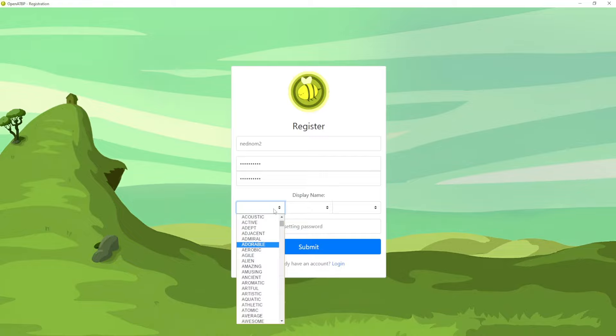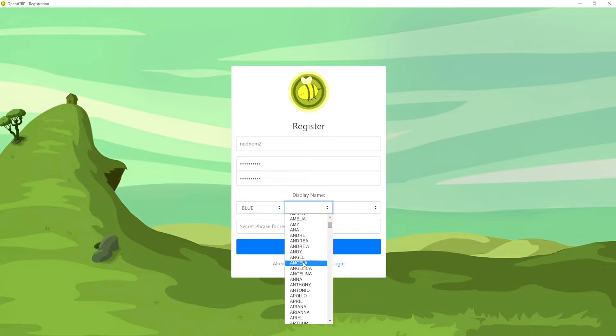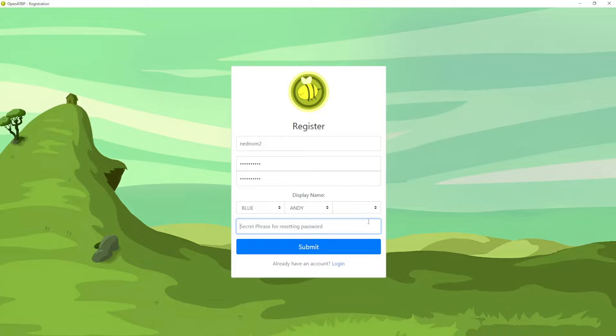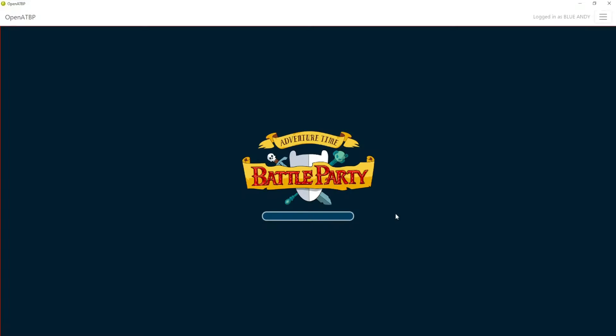It follows Cartoon Network's previous guidelines for a name — you can create two separate names here, and you can also add three if you want. The secret phrase for resetting your password is really important: you can do whatever, but if you want to reset your password make sure you remember it. Then just click 'Submit' and you should be good to go.